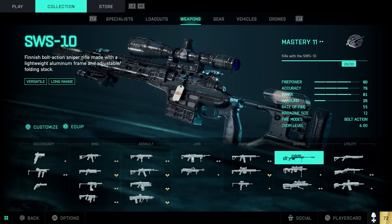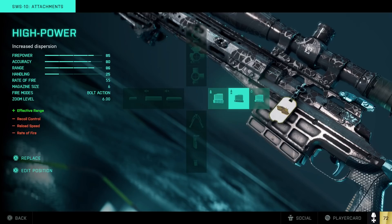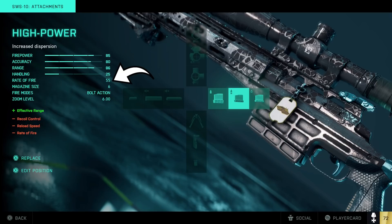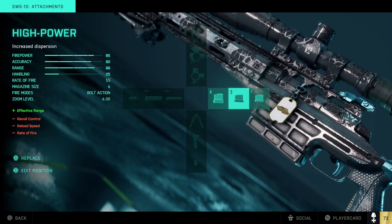Let's look at the SWS-10 sniper rifle, going to ammunition. We have the standard issue extended mag selected as default — stats at 80, 75, 81, 25, rate of fire 55. We go to the next one, it says high power. Stats go up: 80 to 85, 75 to 80, 81 to 86, effective range goes up. But then it says recoil, reload speed, and rate of fire go down — yet if you look at the previous one, rate of fire says 55, and this one still says 55. It has all these minus symbols but the stats go up and the rate of fire stays the same. It doesn't make any sense.